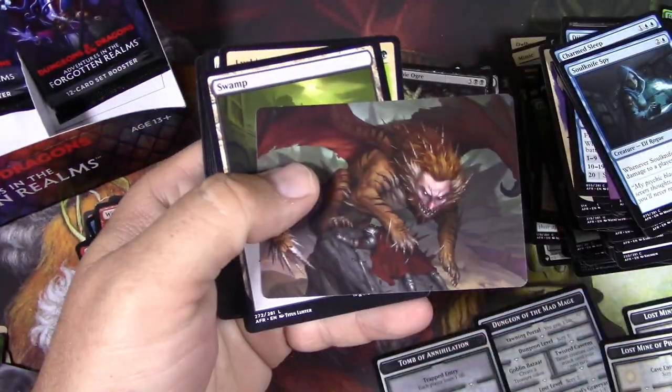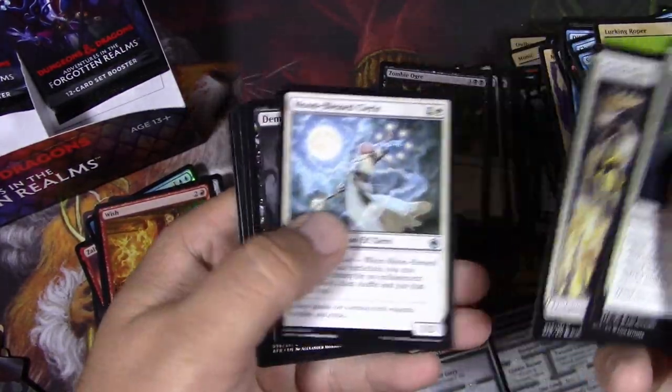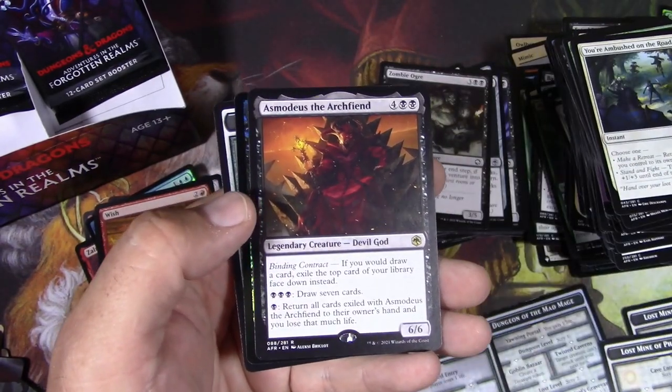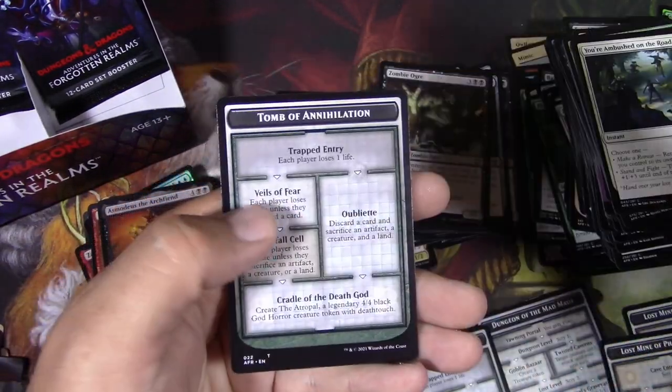Manticore stat block — I'm going to use these. I'm totally using this. Roper. Asmodeus the Archfiend — you'd have to really build around this. Zombie Ogre. Another Tomb.